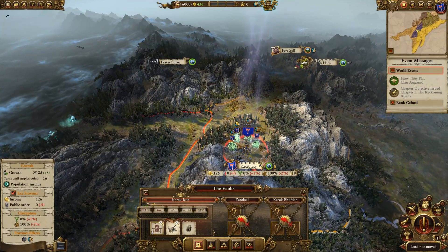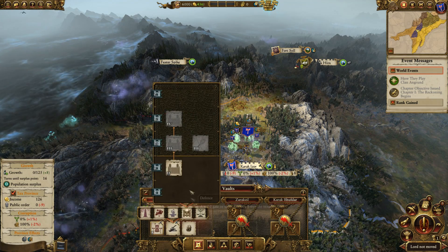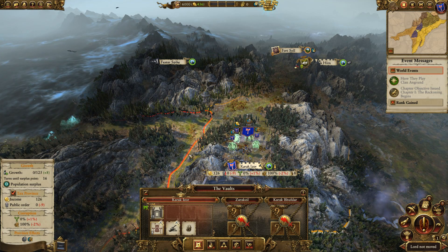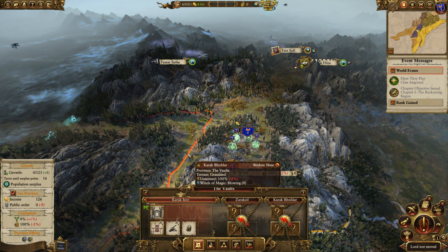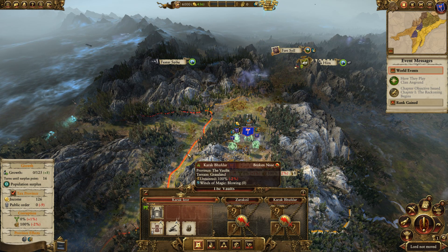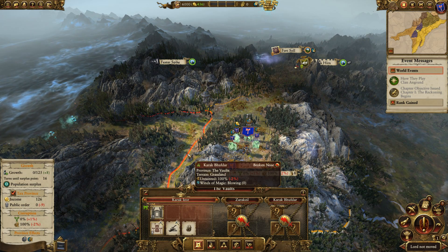It's highly recommended that you build the economy building here as quickly as possible, build the units you need, and then demolish it so that you can build walls, because Karak Izzor is probably going to come under siege quite a few times in your campaign. The ancestor heroes also make it a little bit easier because they don't have any upkeep cost and they're immortal, so if you lose one in battle it's not that big a deal. But the primary problem here is just lack of resources, a very expensive army, and tons of enemies — especially with the greenskin update — and that's why they're getting the number four position.